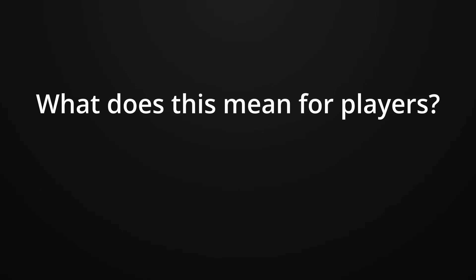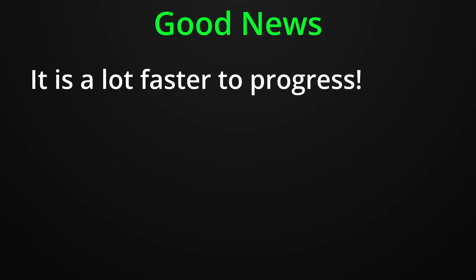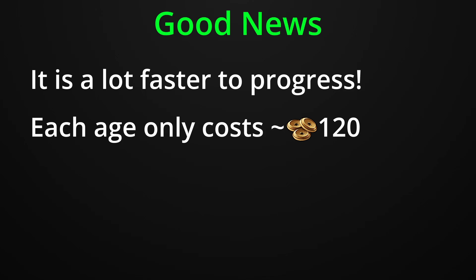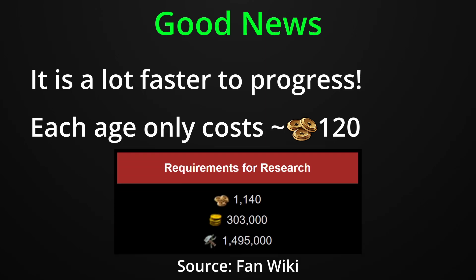So what does this mean for us players? The answer is some good things and some bad things. The good news is that it is a lot faster to move through those early ages. In fact, each age's techs only cost about 120 forge points in total, until you reach the Industrial Age, where you hit a wall of the age being at its full normal cost of 1,140 forge points and all the goods required with it.